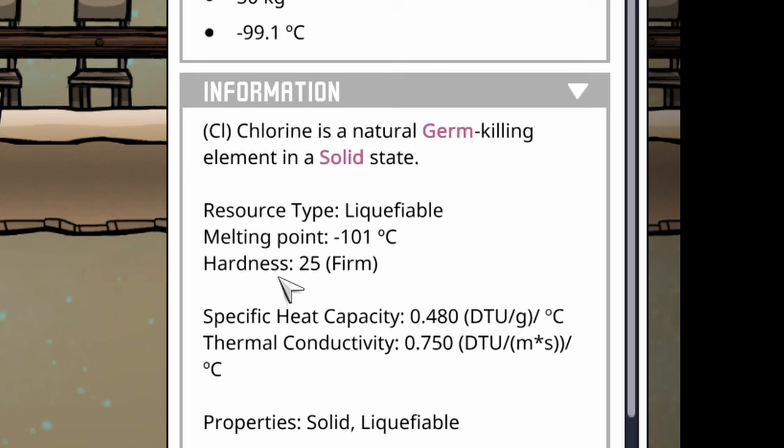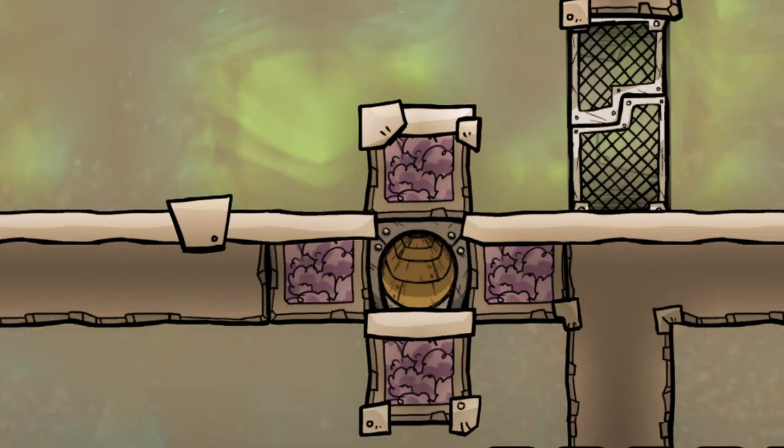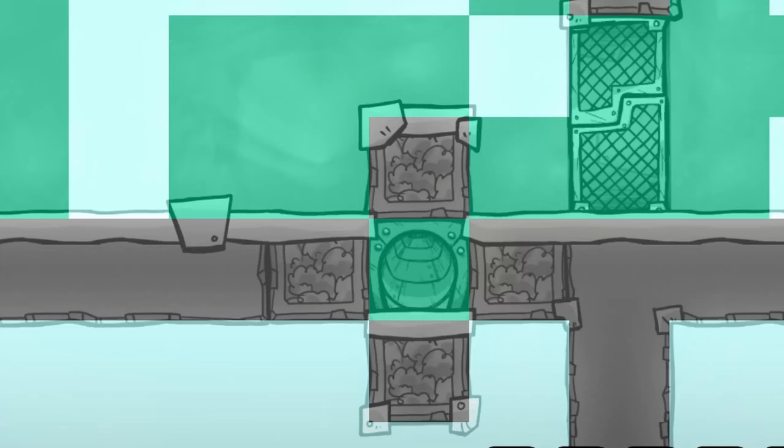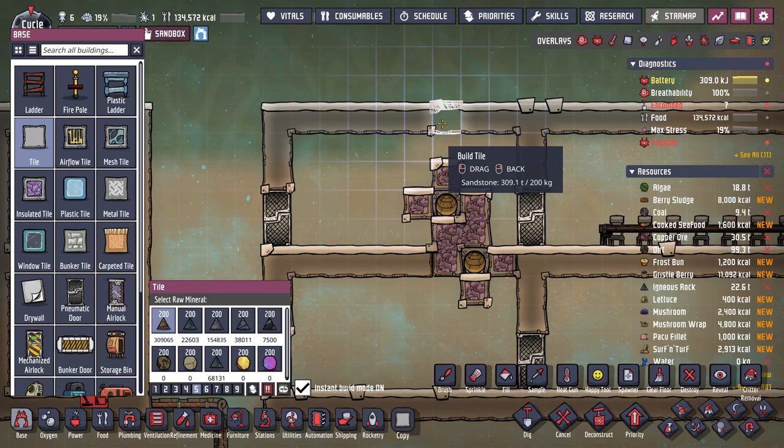Due to its low melting point of minus 101 degrees Celsius, the chlorine will quickly turn into gas. Be aware that you may need to compete with carbon dioxide for space, so it might take time or several tries. Once you're fortunate enough, seal the tile. Repeat the process for the second food storage area, which will be used for ingredients. Once completed, cover the room, as the extra space is no longer necessary.